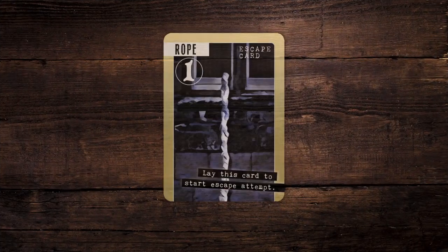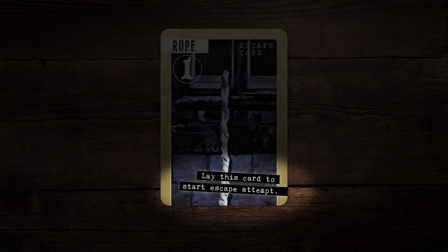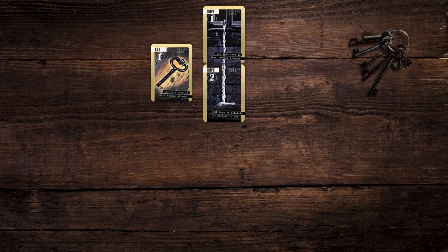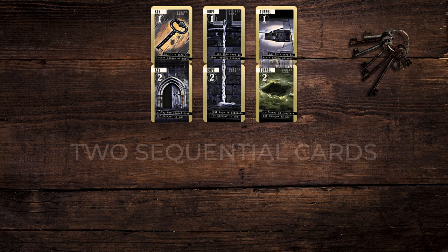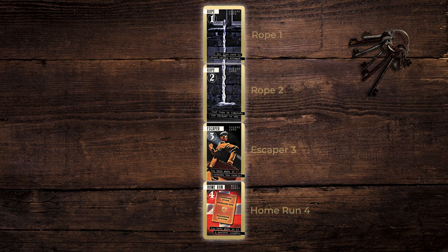Hints to help you on the multiplayer game are shown on each card. A winning escape chain is made from building 2 sequential escape cards of the same name, numbered 1 then 2, then an escaper 3, and then your home run card 4. For instance: rope 1, rope 2, escaper 3, home run 4.